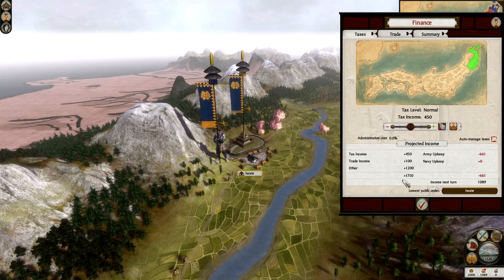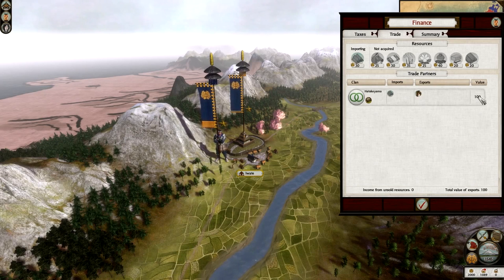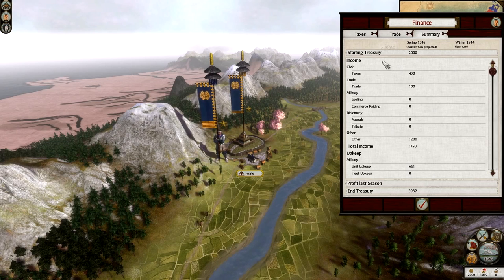Also on the finance tab it shows you what my tax is bringing in - so it's 450. And my trade with the Hatakeyama is bringing in plus 100 so far. We can look into this with more detail - value 100, so I'm exporting tariffs and I'm importing iron, through a land route. It gives you a little breakdown of your trade and a summary of all your income and profits.